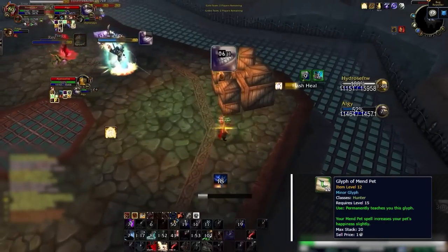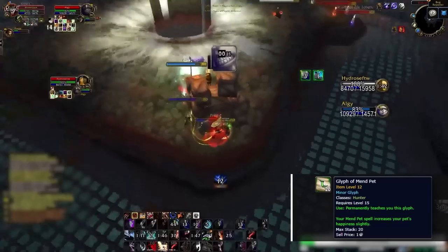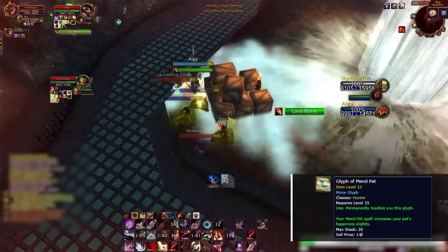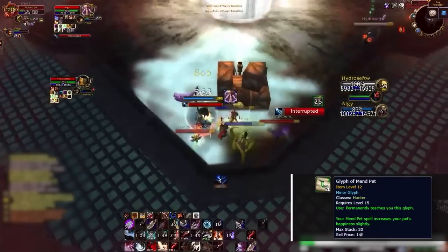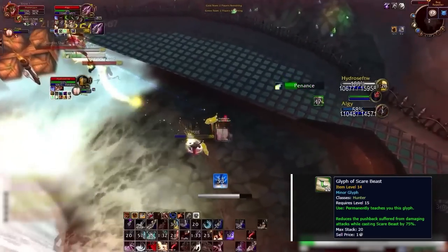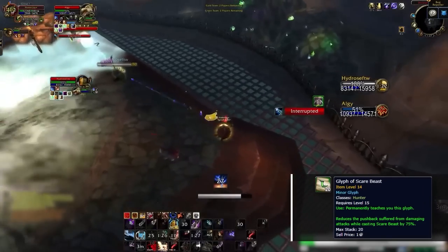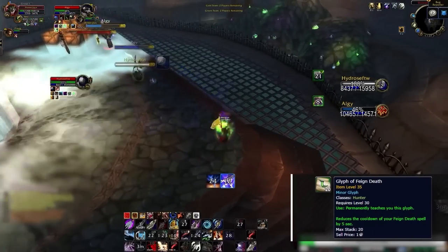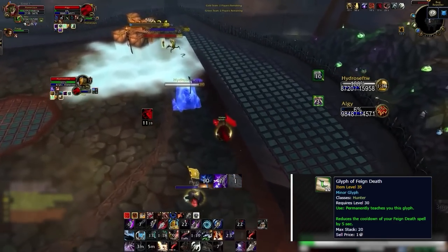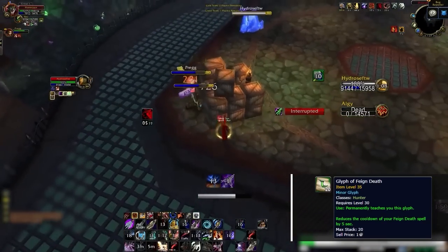For your minor glyphs, you'll want Glyph of Mend Pet ASAP. This will save you a ton of headaches since your pet will constantly be happy, meaning you won't need to feed it — and it won't randomly become sad mid-arena game and deal less damage. Glyph of Scare Beast allows you to cast Scare Beast while taking damage, which is especially important when you're getting hit by a feral or a hunter pet since without this glyph it can be practically impossible to get the cast off. Finally, Glyph of Feign Death is your least important minor glyph — it simply allows you to Feign Death more often, which is nice but nothing extraordinary.